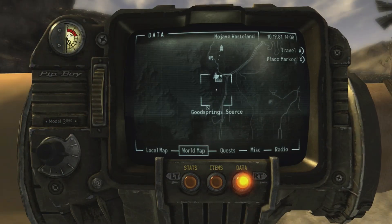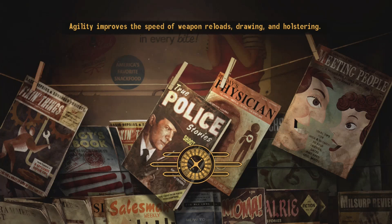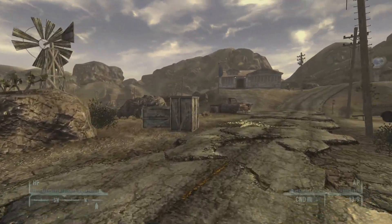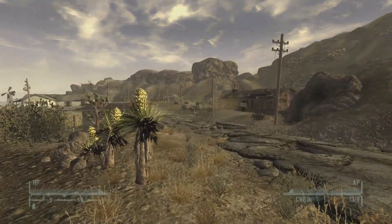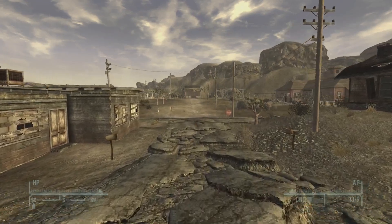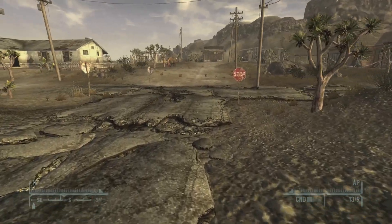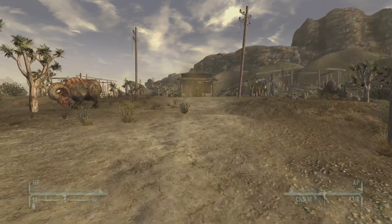We're just going to fast travel over there. Unlike our Fallout 4 survival playthrough, we can actually fast travel here, which makes life a lot easier. So what I'm going to do is go store some stuff in Victor's house and then maybe stop at the store to sell anything we've got. We'll check these mailboxes on the way. I keep thinking Fallout 4 — like it's just going to automatically show — it's such a nice feature that they added, I love it. We'll just make sure to press A to examine it.